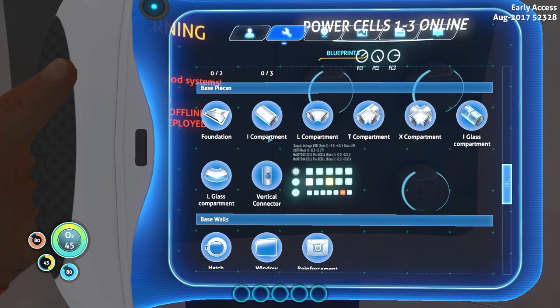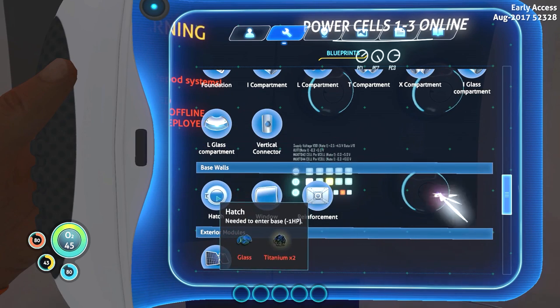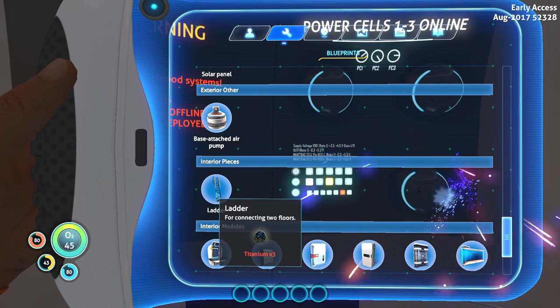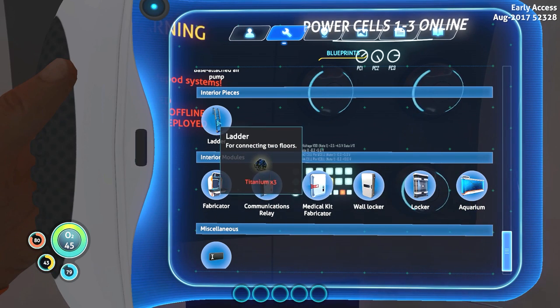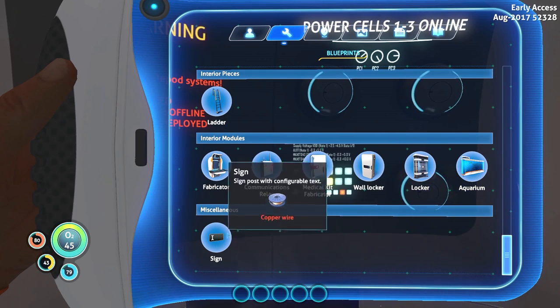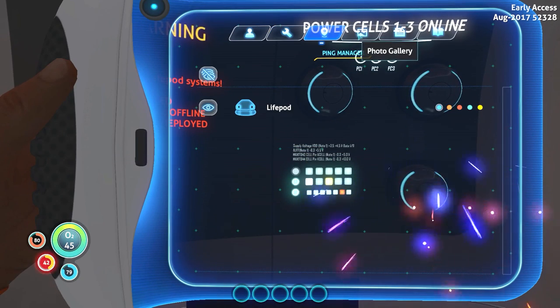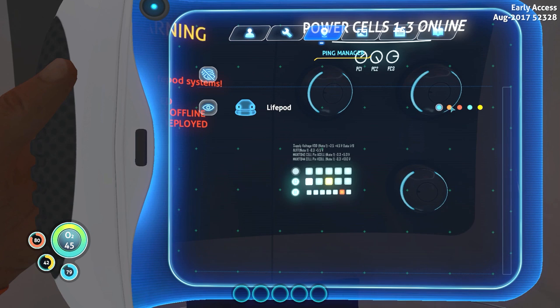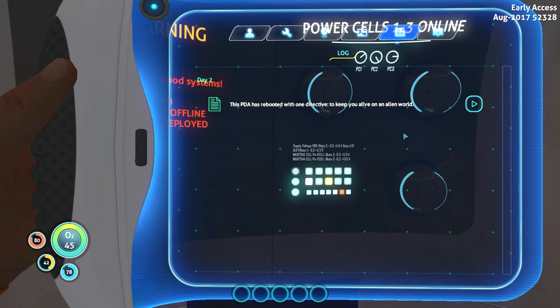And base pieces — this is our little hamster habitat here. We've got hatches, solar panels, base air pump, ladders for our habitat. It looks like a swimming pool ladder to me. And a sign to send help. What else we got here? Ping manager — not sure what that's about. Photo gallery — we're not quite ready for sightseeing yet.